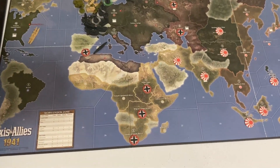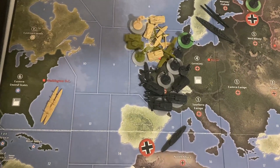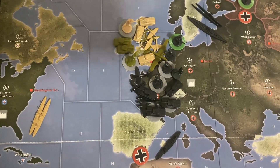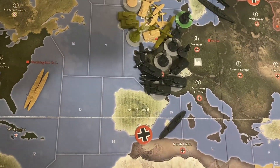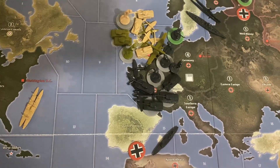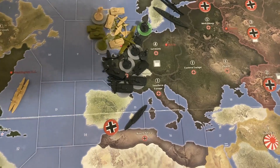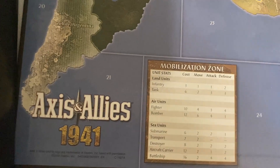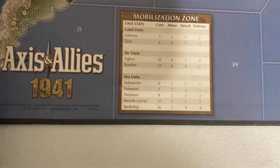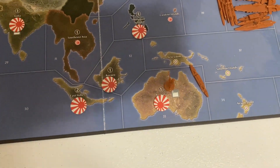Round six just finished. Britain is alone. The German air force lost a fighter taking out a USA destroyer, but Britain can only hope to build some infantry every turn as they wait out a potential German invasion. Germany is building a battleship and two subs — I forgot to realize that in this game battleships only cost 16, not 20.